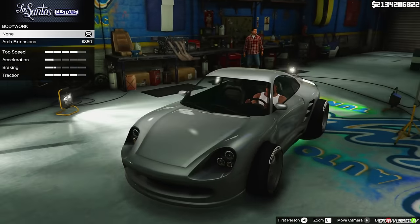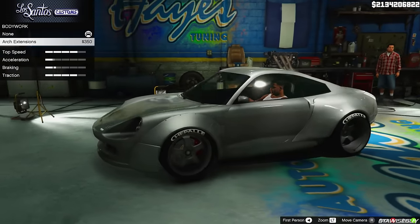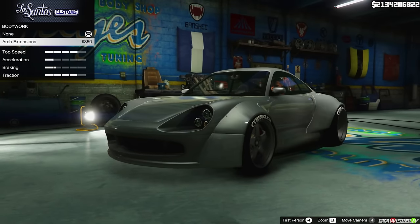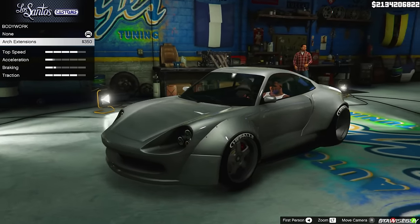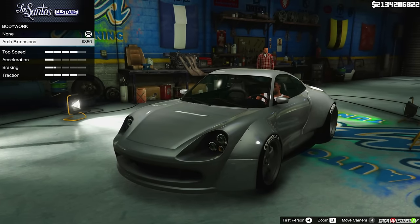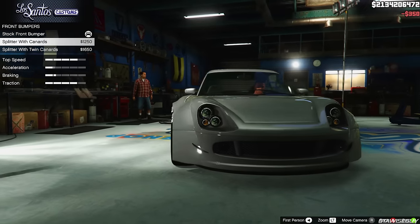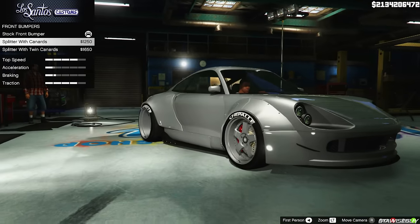First thing on the customization that you guys will want to see are the arch extensions — so you can see it covers the wheels completely. The intake there at the back is covered as well, but for it to make sense I've actually put some big ducks on the spoiler as well, which is reminiscent of RWB in real life. Bumpers — I haven't changed the normal one, so I wouldn't recommend having that one on.